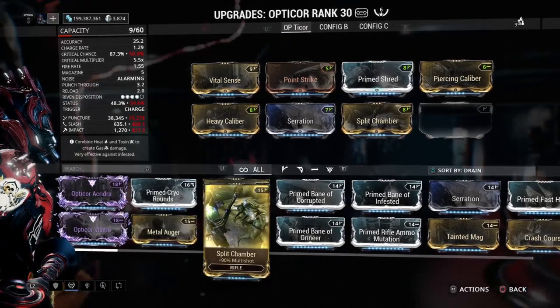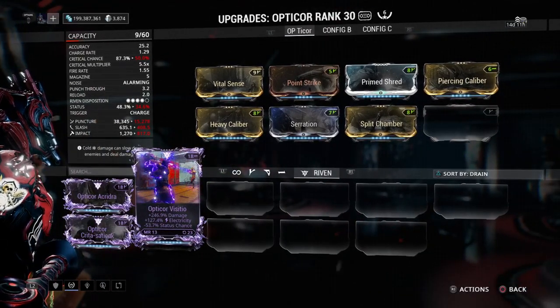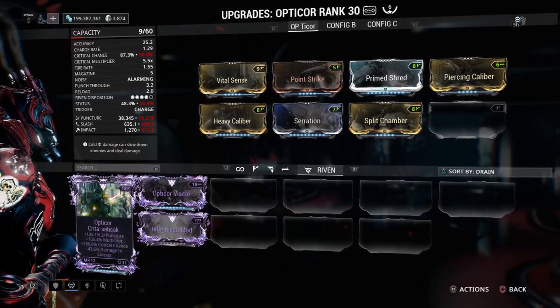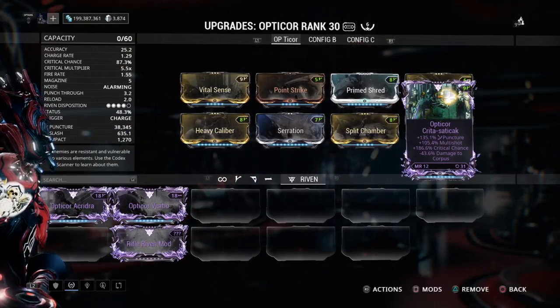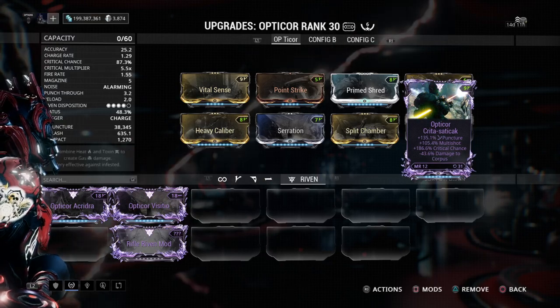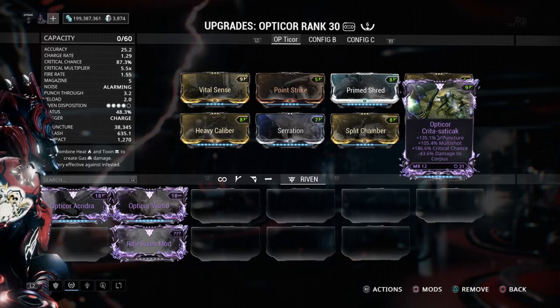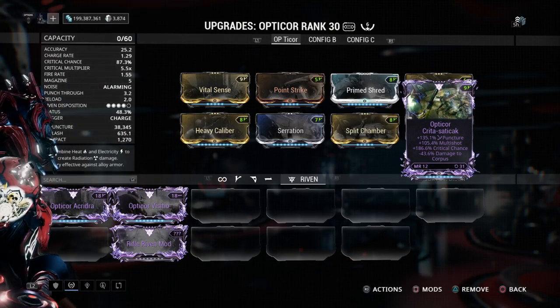You can use different riven mods for different builds. On the left of the mod you see the mastery rank requirement - this one is mastery rank 12, meaning you need to be mastery rank 12 to equip it. On the right you see the cycle section - this one has been rolled 31 times.